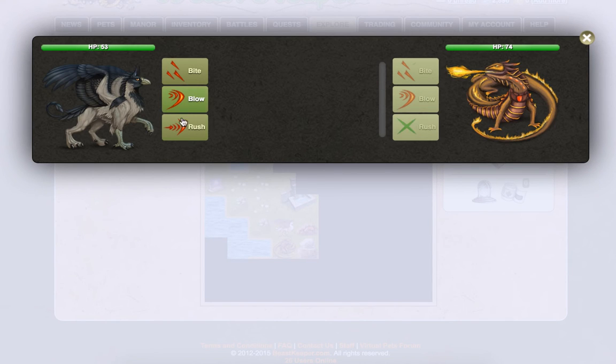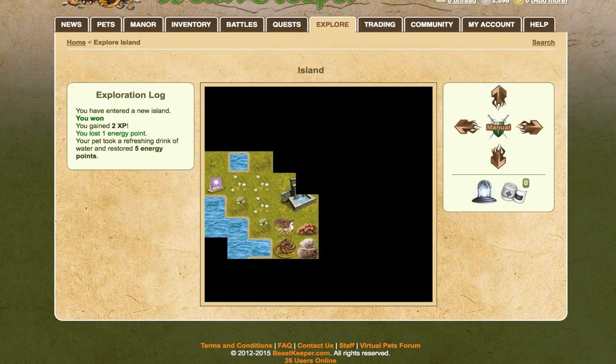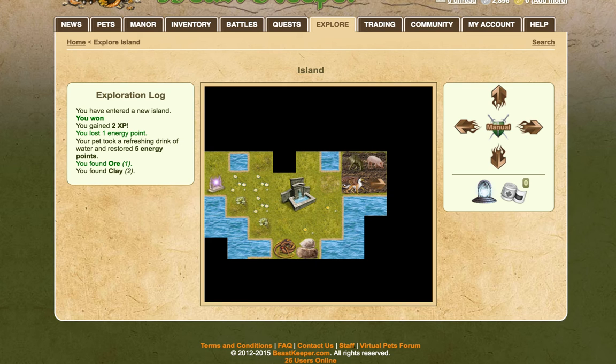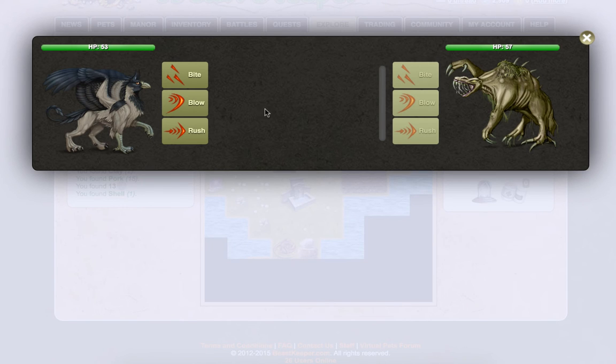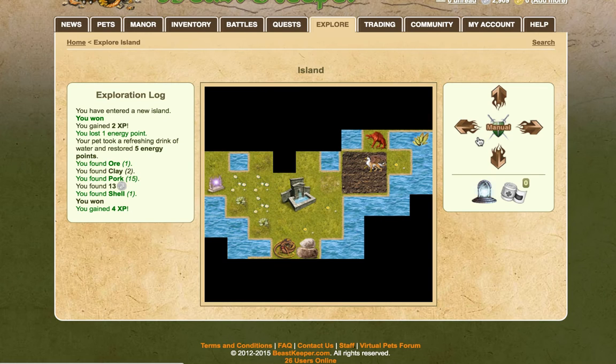Let's try attacking it — you were hit for 28 damage from a counter move. It's got a lot more health than us. Let's try rushing instead — we were hit again and we lost. Your pet had a refreshing drink of energy water and restored five energy points. I think we'll keep away from that thing — it's way past our ability for poor Jojo. There was a pig — you found pork. There are some things in the ocean as well. That one — we're a better match this time. He dealt 13 damage and they dodged. Maybe not using the same move. If we bite them we finish them off — we won that time.